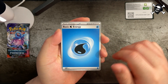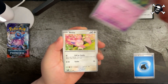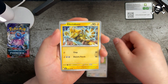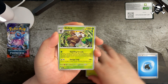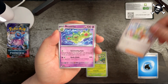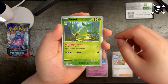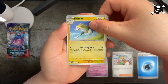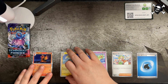Pack one: we got water energy, Celosia, Skiddy, Electabuzz, Gramblin, Shiftree, Bianca's Devotion, Reuniclus, reverse holo Turtwig, reverse holo Bolton, and our rare is Magcargo. Two specials there.